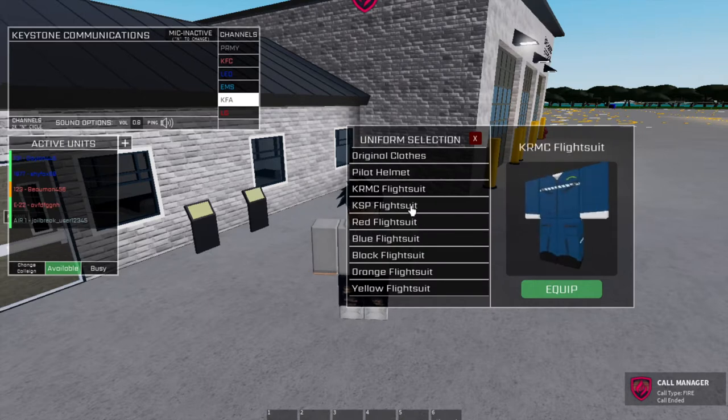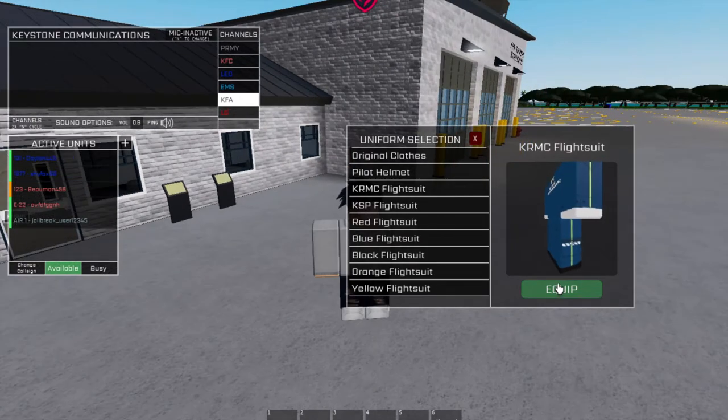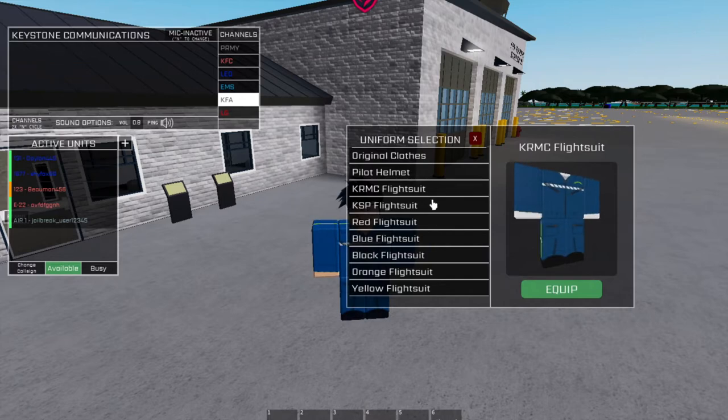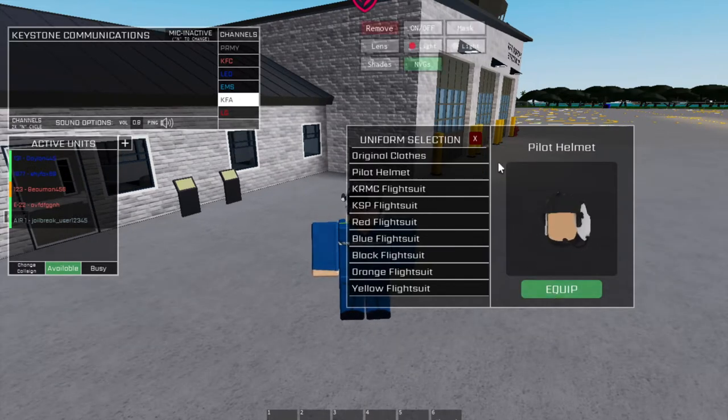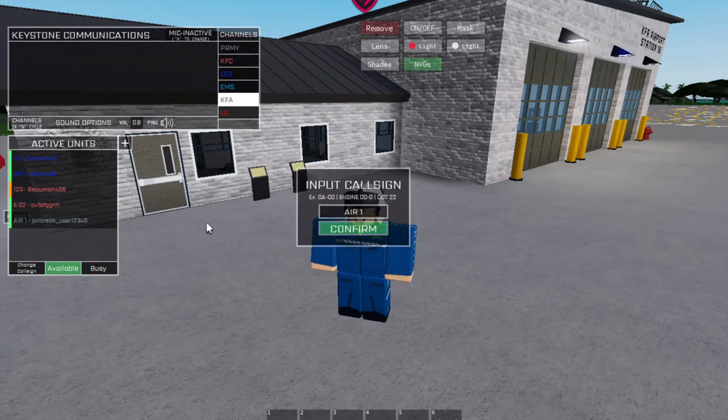Go into uniforms — whichever helicopter you want to choose varies. For this example I'm going to do Med Flight, so the EMS helicopter. Then you're going to want to put on your pilot helmet, and here's how you do your call sign — I like to just do Air One.